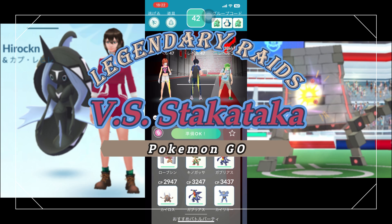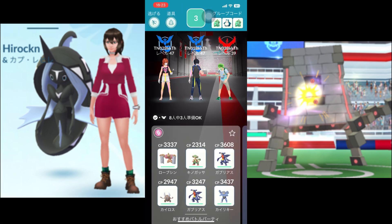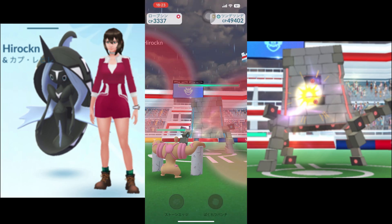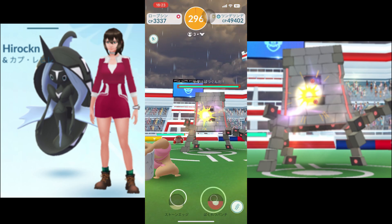To successfully defeat VS Stakataka in a legendary raid, trainers must assemble a strong team of Pokemon with powerful fighting, ground, and water-type moves. It's essential to coordinate with fellow trainers and strategize before taking on this formidable opponent.